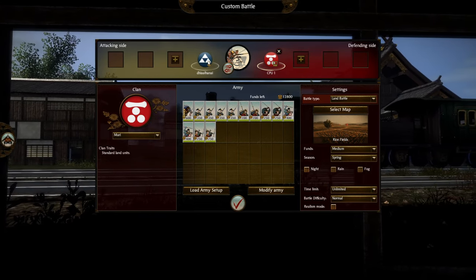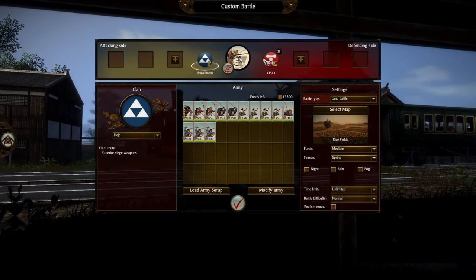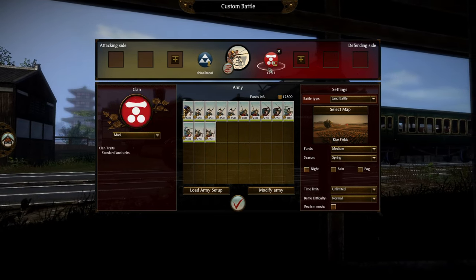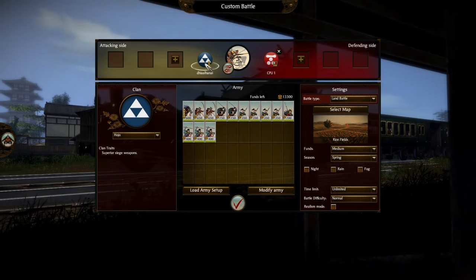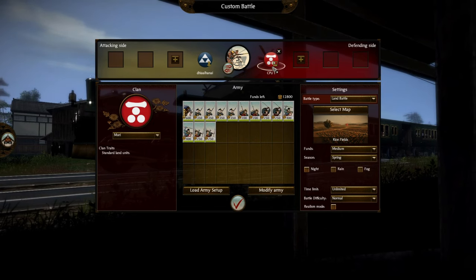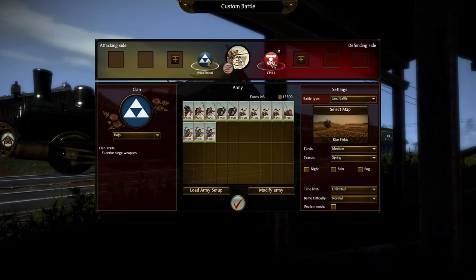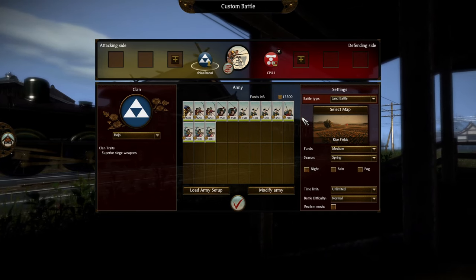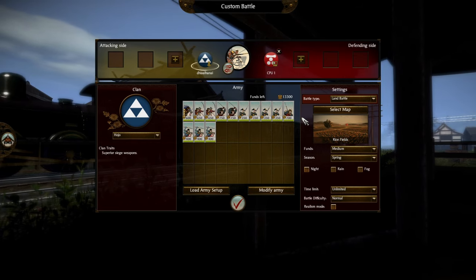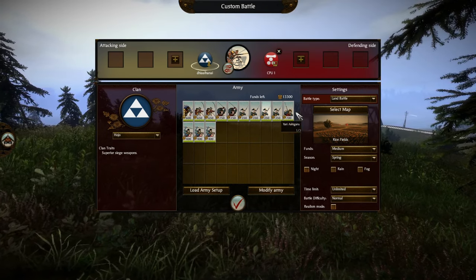This was inspired in part by a recent documentary I watched about the Mongols, and I've always been interested in Mongol history. So I'm thinking, how viable would these tactics be? I've done this before, but let's just for the sake of experimentation see how viable Mongol tactics are in Shogun 2 — and with a very balanced army setup.